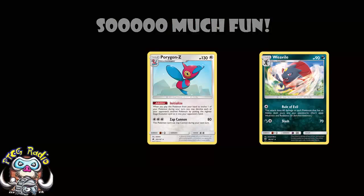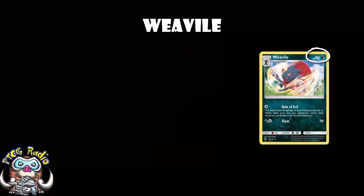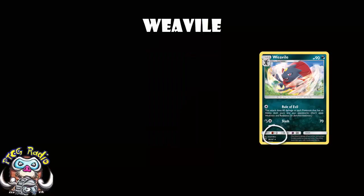Starting off with Weavile, it's a dark Pokemon so you're not really hitting anything for weakness, but that's okay. There is free retreat on Weavile, which is an awful good bonus — we've seen that on Promo Tapu Koko. 90 HP is very low, but you're only attacking for one energy and it only gives up one prize, so it doesn't really matter if you get it KO'd. You've got a tiny window where you can still use Level Ball. Resistance to Psychic is good for Garbodor, and weakness to Fighting is a bit rubbish, but both are kind of irrelevant with the minuscule HP here.